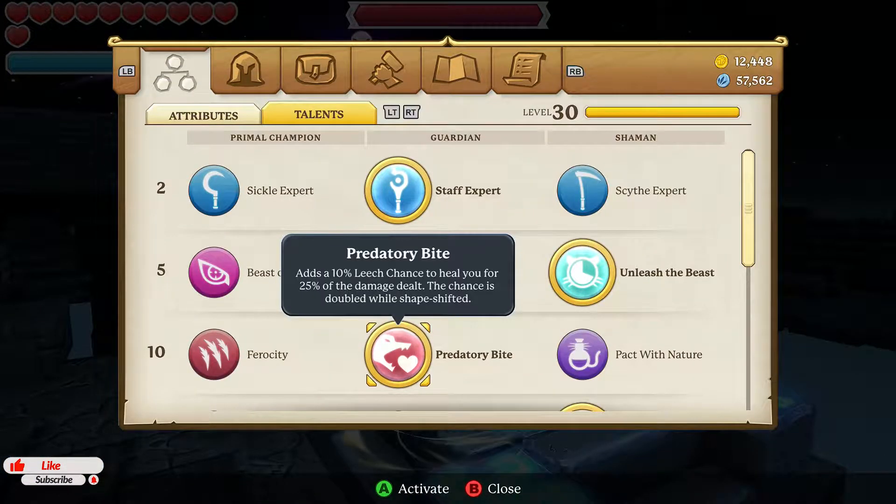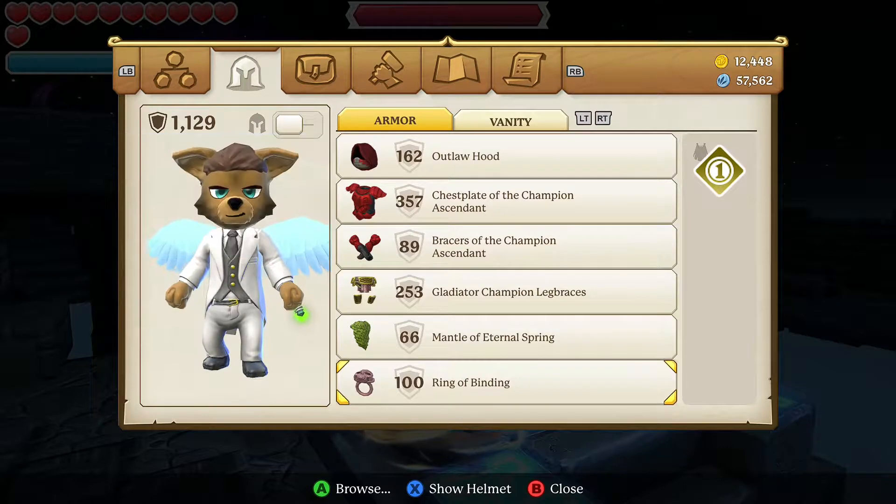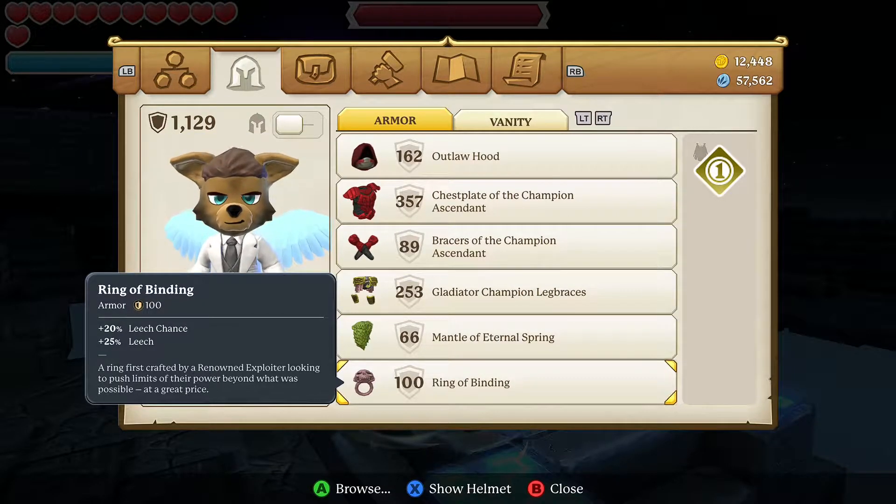You're going to need Predatory Bite, and this gives 10 percent leech chance to heal you for 25 percent of the damage dealt. So that's 10 and 25. There's only one change I made.